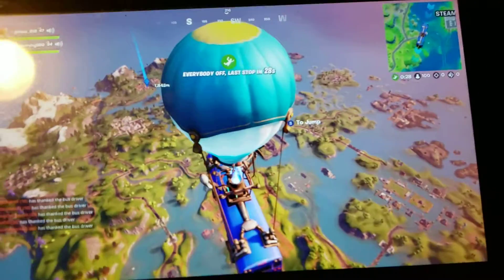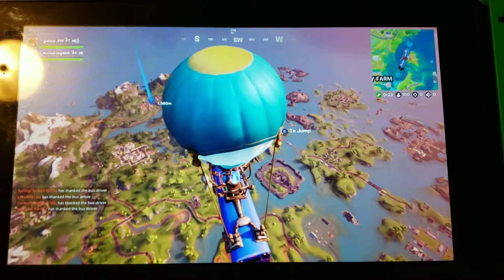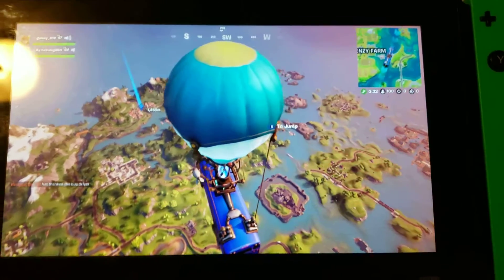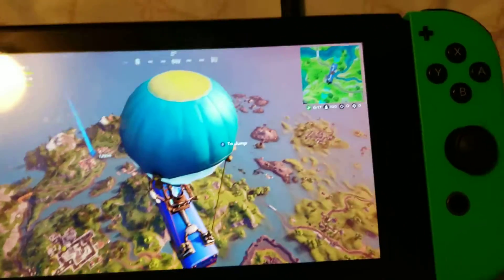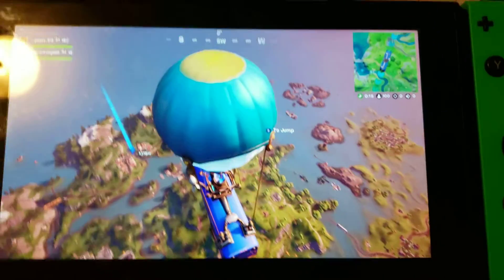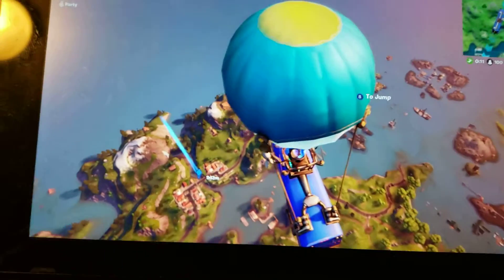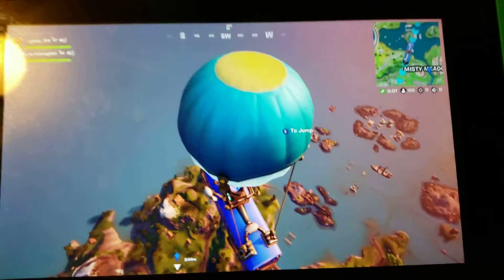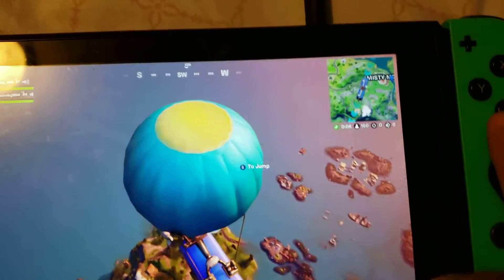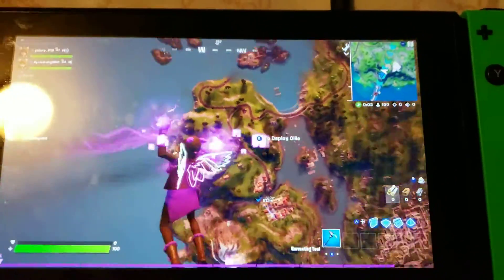Hello everyone and welcome back to Pokemon Panda! Today we're going to be doing a Mythbusters test — checking if you have the Shadow Skye, a different variant, and you have the Ollie Glider, whatever it's called — will it change the color and stuff like that? I'm here with my friend Matthew and we're going to test this out.